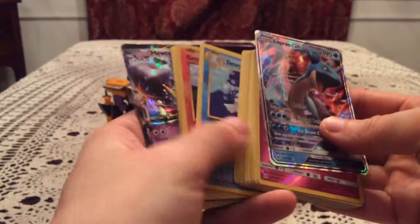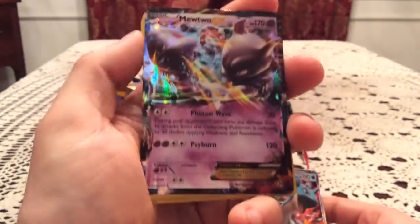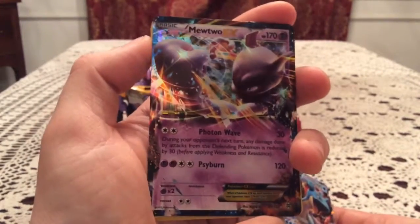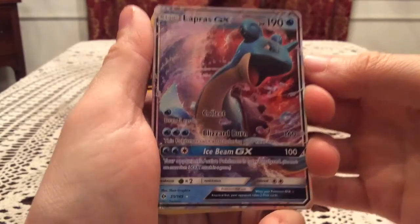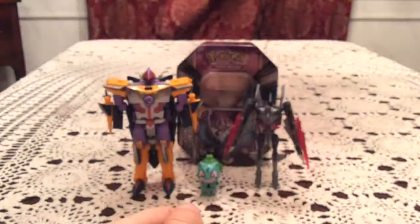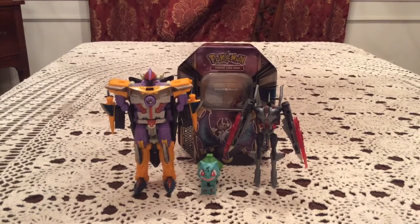Lunala 10 — it blew the Solgaleo tin pulls out of the water, even though that was still good. This one was just better, because we got a new reverse with the Poliwhirl, but we also pulled two ultra rares: the Mewtwo EX and of course the Lapras GX, which is a new card for me. Really, really happy with this tin. Definitely will be picking up more of these tins at some point — maybe even soon. But that will do it for the video everyone. Thank you all so much for watching — I really hope you enjoyed the openings, I had fun with them. Thank you for watching, have a great day!